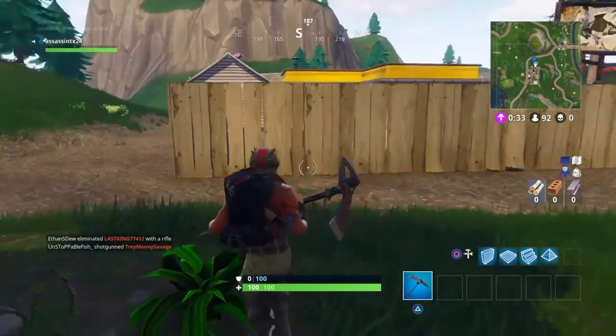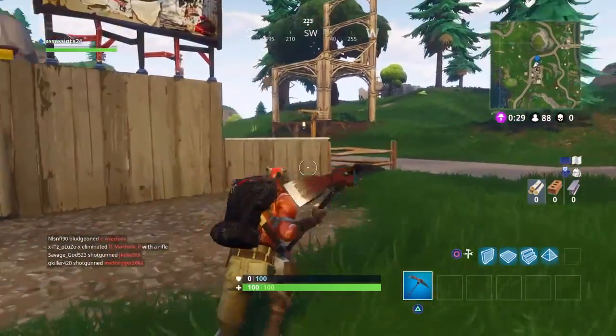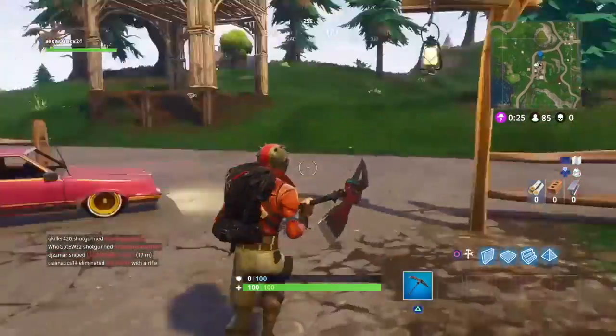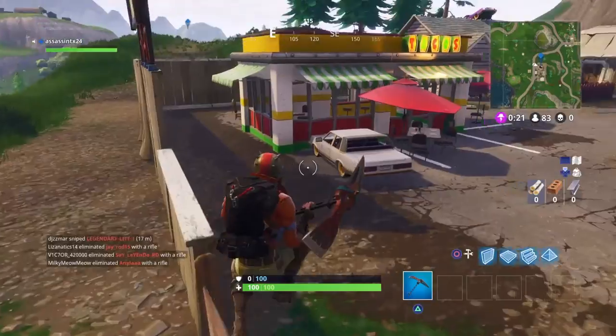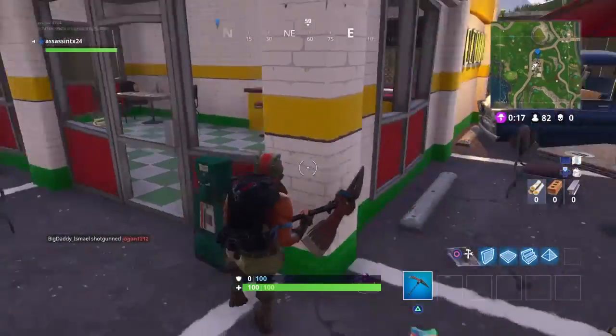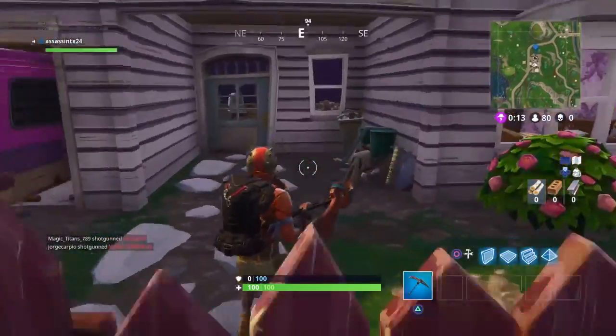You have to go — if you land in the village on accident it doesn't matter, just go around and go right there. It's not going to show it, but you have to get closer and it's going to pop up, then you're going to get it. Hope you guys enjoyed this video!